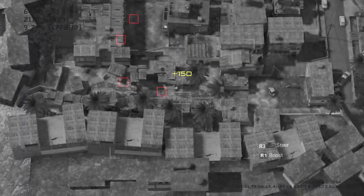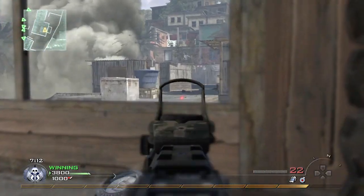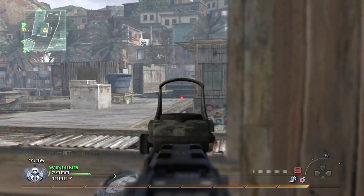Rear View: mini-map replaced with a rear view. Challenger: easy death, but extra experience. Thermal Vision: enemies glow white hot. Explosive Bullets: bullets explode on impact. Primary Stand: use any weapon in Last Stand.